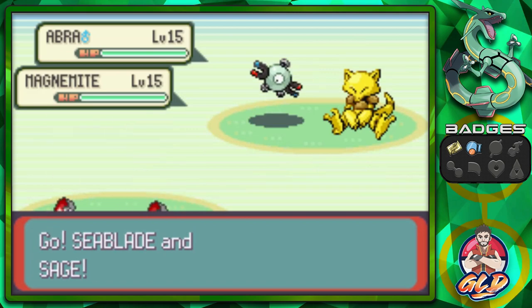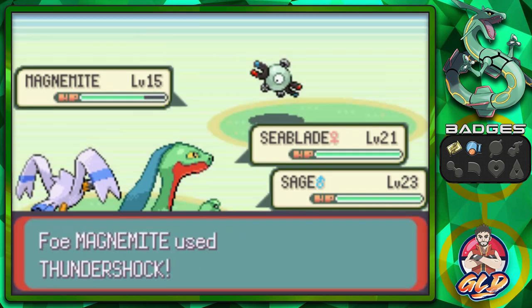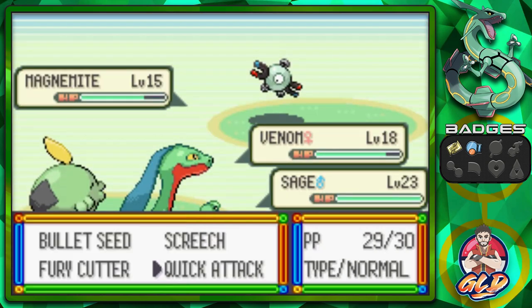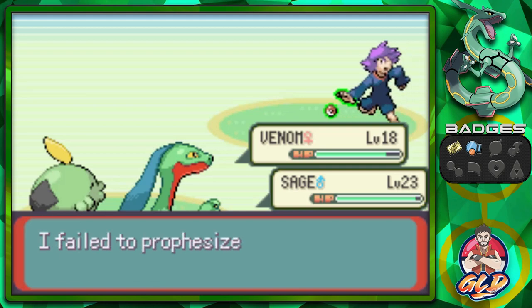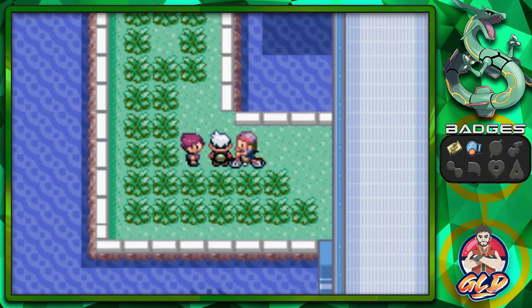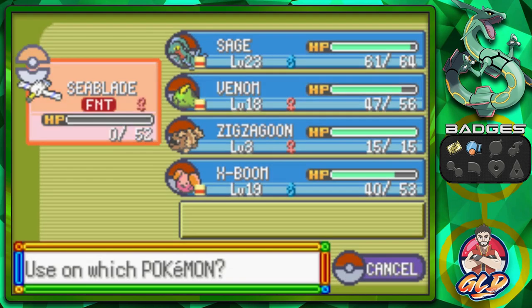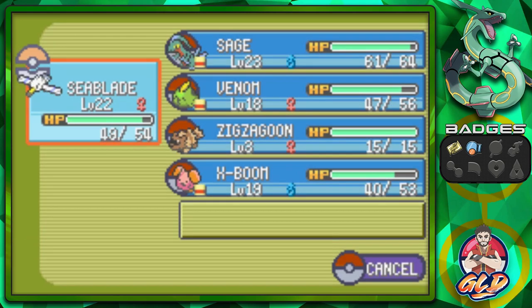Taking on a Psychic trainer, we use Quick Attack on Magnemite - but it's a Steel-type, so Poison moves won't work against it, and it wipes us out with a single attack. We still defeat the trainer. We find an Elixir. Using a Rare Candy, we revive Sea Blade - and for those who didn't know, you can actually revive a fainted Pokemon using a Rare Candy.